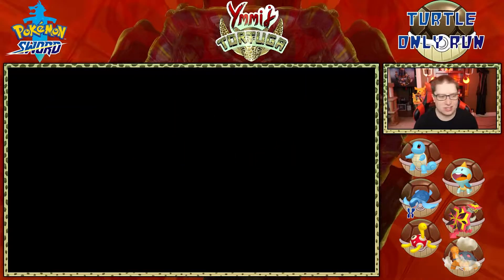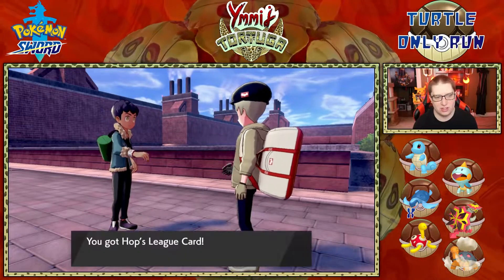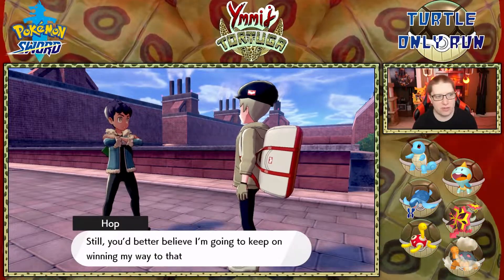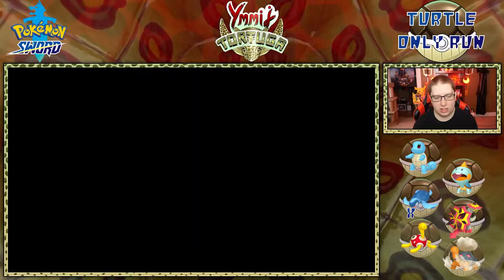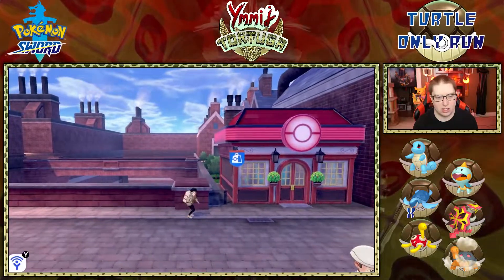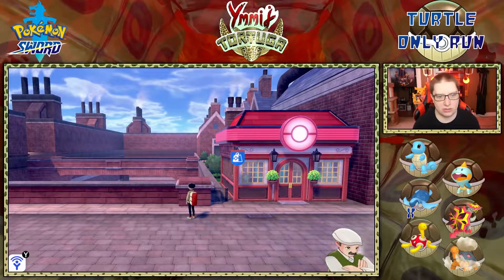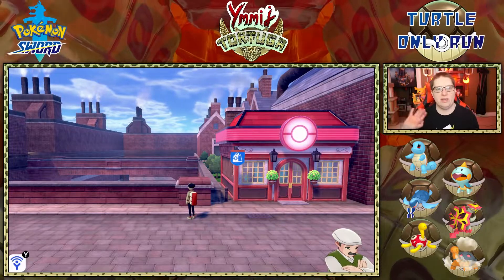Vulcan gets to level 14 and we defeat Pokémon Trainer Hop! Unfortunately I'm finding the team's defensive weaknesses, but that's going to do it for this episode of the Pokémon Sword Turtle Only Run. I hope you guys enjoyed — I gotta go heal the team and figure out what to do next. Hit that like button, subscribe if you're new, and I'll catch you in the next one. Take care everybody, bye!